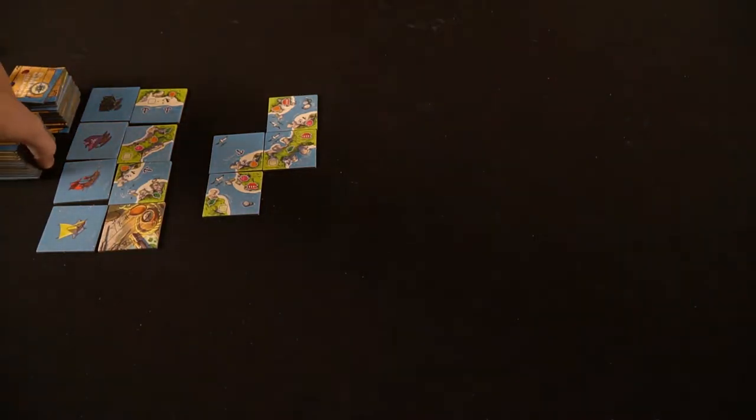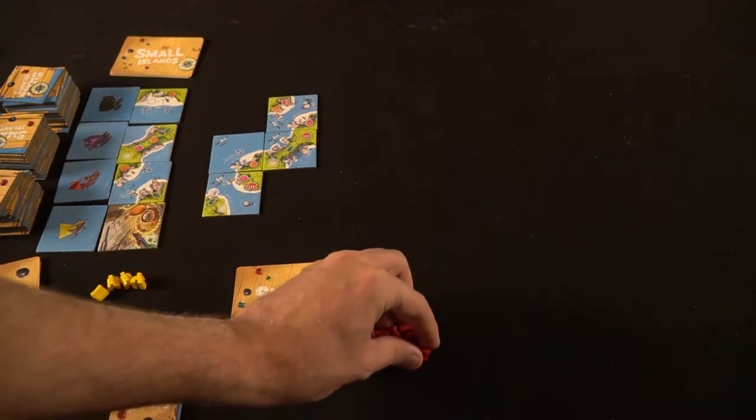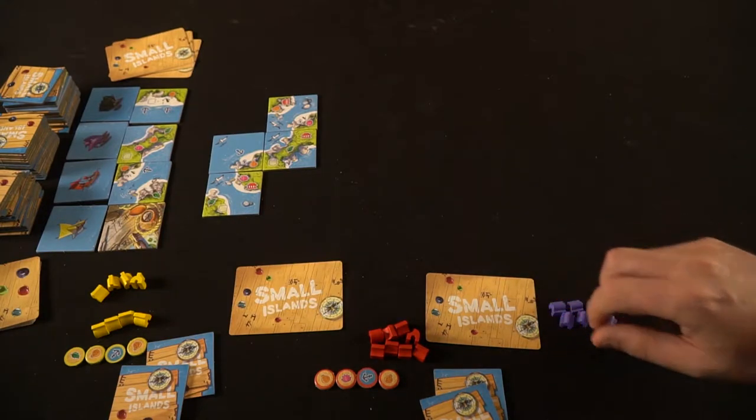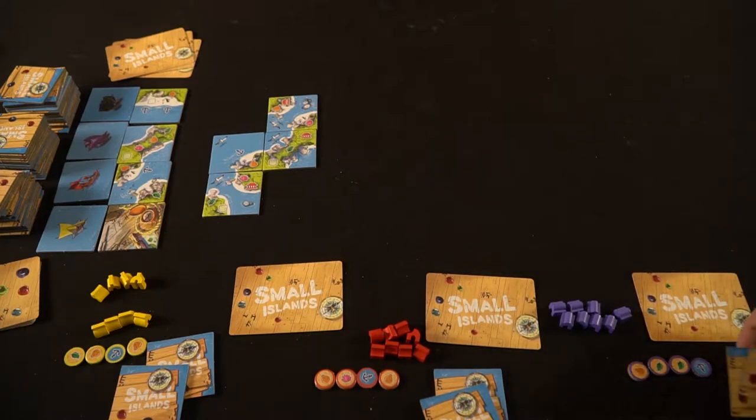Then go ahead and take the rest of the tiles, flip them face down, shuffle them up, and put them in piles. Place three out onto the board along with the navigation tile. Take the player boats and place them on top or in front of the other tiles you've placed down, as well as all the objective cards — make sure they're also shuffled. Take the navigation tokens, place them all face down and shuffle them into a stack next to your boat tokens, and give every single player eight villages of their color, along with four tokens of their color, two random tiles from the stockpile, and one objective card from the deck.